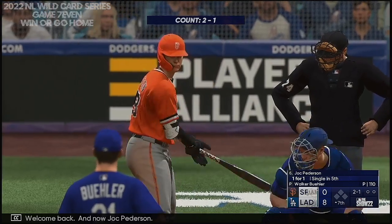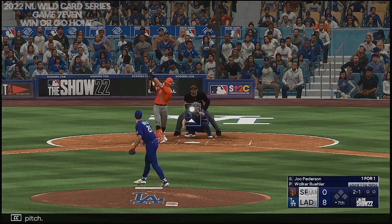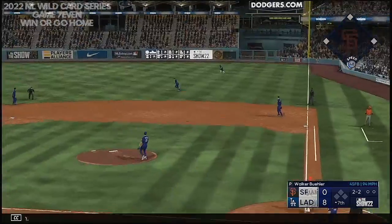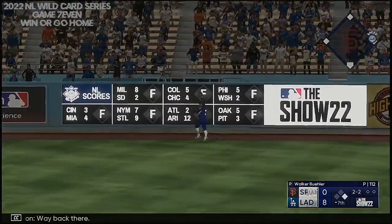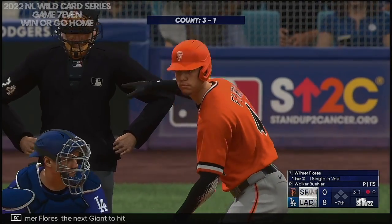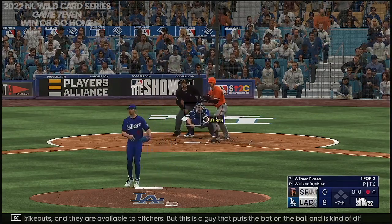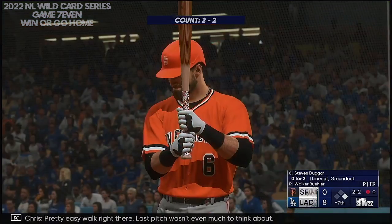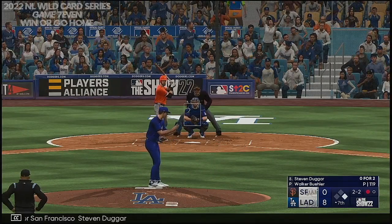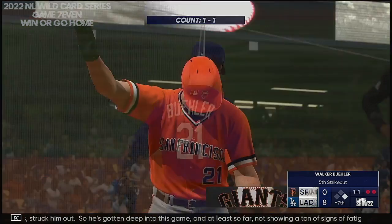Welcome back. Now Jack Peterson — the pitch, the 2-1 hammered but foul. Swing and that one hammered way back there out to the warning track — and he hauls it in. Wilmer Flores, the next Giant to hit. Baseball today has so many strikeouts — they are available to pitchers — but this is a guy that puts the bat on the ball and is kind of different from the players we see day in, day out. Pretty easy walk right there. Digging in for San Francisco, Steven Duggar — 2-2 now. Swing and a miss — struck him out. So he's gotten deep into this game, and at least so far not showing a ton of signs of fatigue.